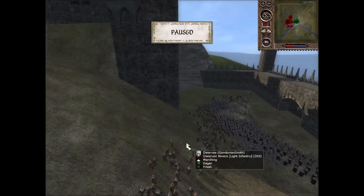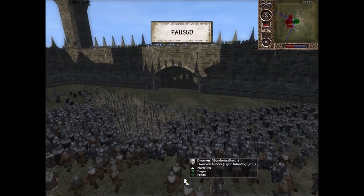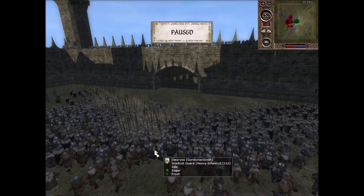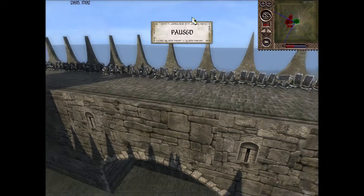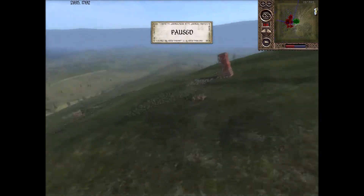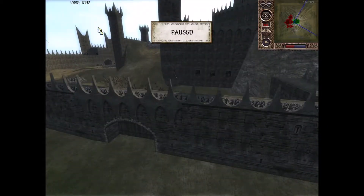Over here I have one unit of Dwarven Miners — these poor guys are going to get slaughtered. I have two units of Khazad Centuries, and I couldn't put my other one over here unfortunately because of some pathfinding issue. I also have one unit of Ironfoot Guard and one Khazad Warrior unit. And I have Blacklock Engineers up on this wall, hoping they'd be able to fire straight down. The thing with crossbows is if they arc up, they do no damage.